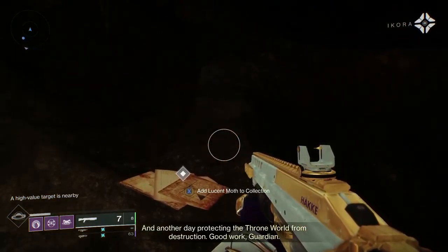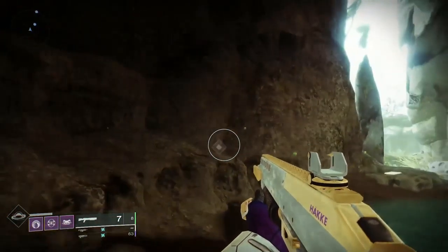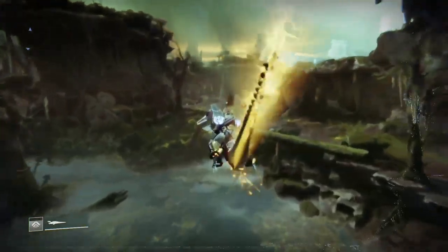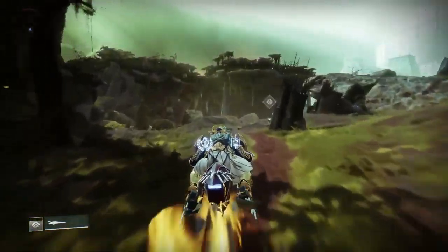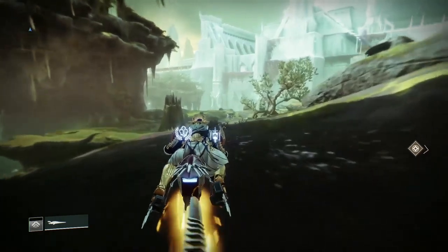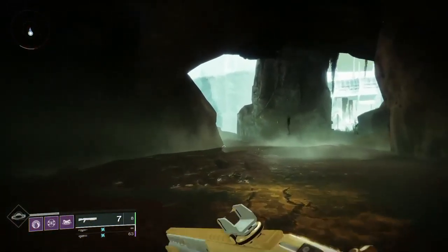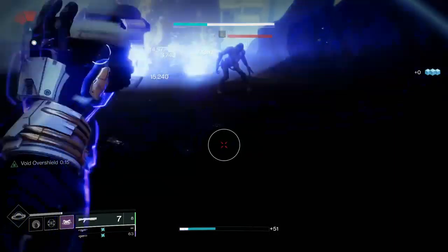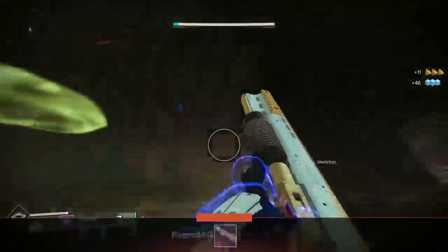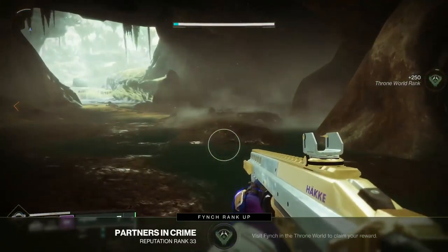Let me check. Yeah, so this one should have been the Court of Thorns. There is one here. So follow the road where I just went. There's a witch down here with a name — kill her. And this little guy is right here.